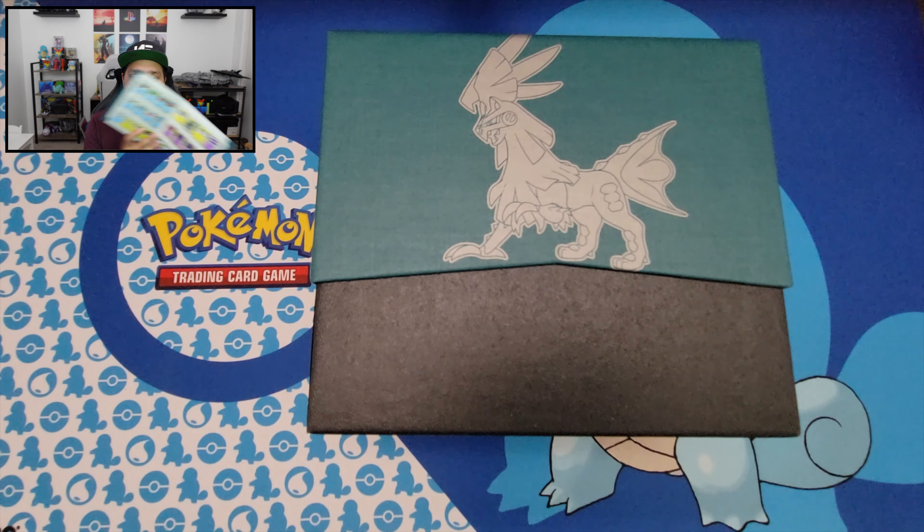There's the code card. Everything got shifted around — looks like the older ETBs were a little bit different than the newer ones. I've opened Shining Fates, Champion's Path, and those have different cardboard cutouts holding everything together. Here are the sleeves, so we'll keep those set aside in case we have any nice pulls today. We've also got all our energy, two more booster packs in here, our dice and coins, and our little dividers — and that's basically it.